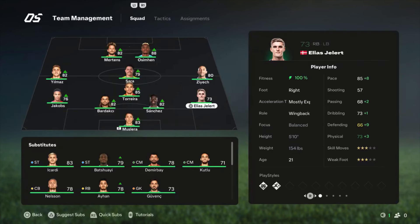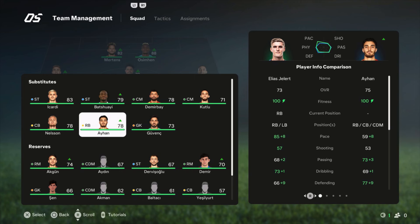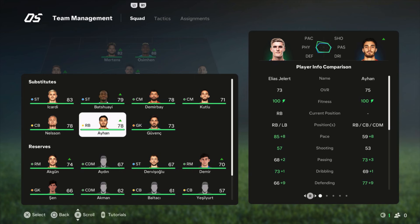Alright, let's go to Galatasaray. The formation is the 4-1-3-2. The build-up style is balanced and the defensive approach would be around 45. Then we're going to the lineup.